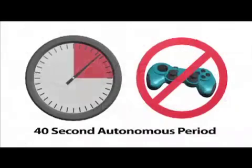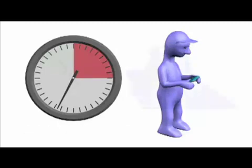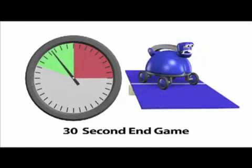A 40-second autonomous period starts the match — human control is not permitted. Batons scored will count twice: once at the end of the autonomous period and again at the end of the match. Immediately after is a two-minute driver controlled period, and the last 30 seconds of this period is the end game. You may not contact your opponent's bridge during the end game.